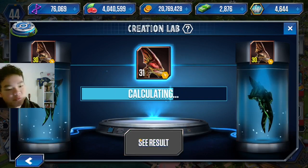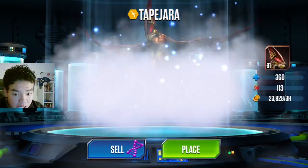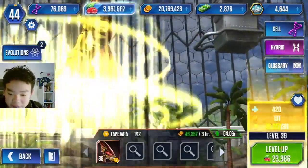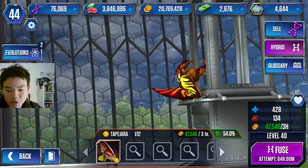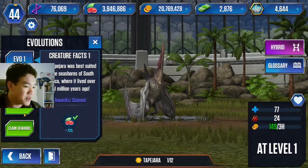We also have a level 31 Tapejara waiting to be evolved, and that is obviously done. We will now level up this Tapejara all the way to level 40, meaning it is ready to hybridize, but we do not have Monosaurus, so we'll have to wait on that project for now.